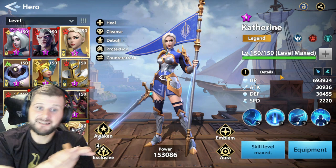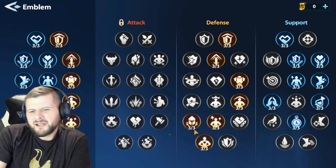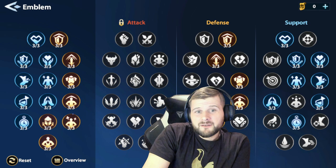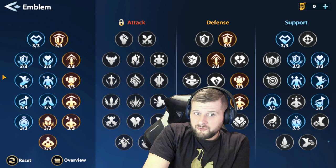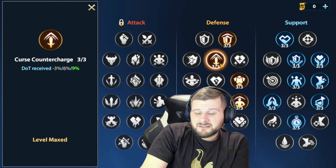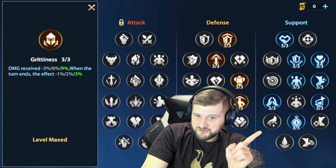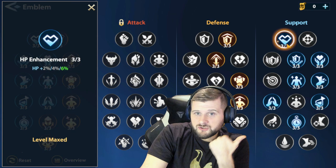Now let's look at her emblems and how I built my Catherine. You might be surprised I haven't gone for speed — that's the other way you can build her. This is the way I have mine built: down the defensive tree, maxing health for a larger shield. We take Effect Resistance rather than defense percent — damage over time received is less, effect resistance plus control resistance, restore self health at the beginning of each turn for the first three turns, and damage received when a turn ends is less.